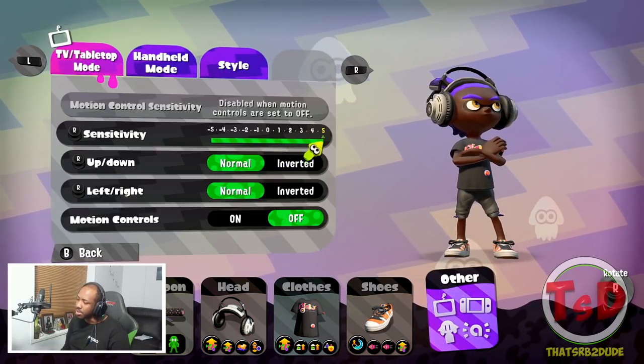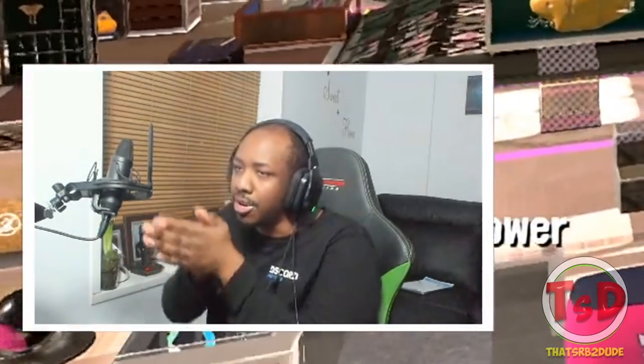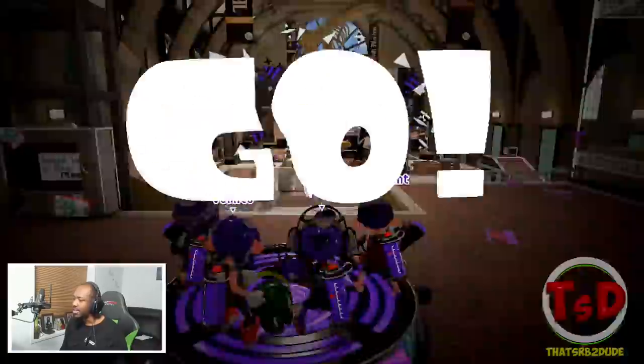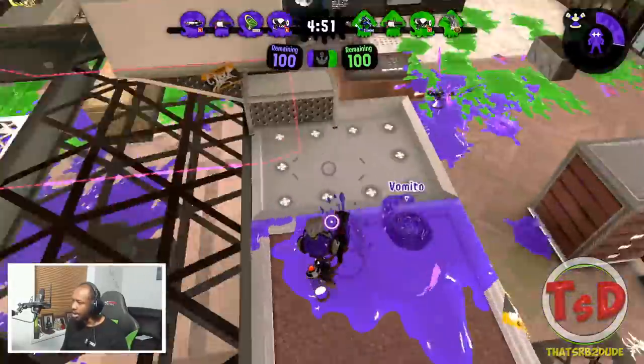I've proved my point enough — your movement and your aim is just overall slower, even with fast or slow sense. So now what we're going to do is turn the sticks all the way to plus five and turn motion back on. Now I'm going to be able to adjust smaller movements which sticks cannot do, my aim is going to be smoothed out, and I'm actually going to be able to look down at the ink and look upwards in less than a quarter of a second because motion allows that.